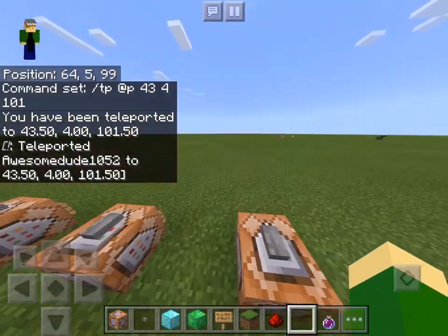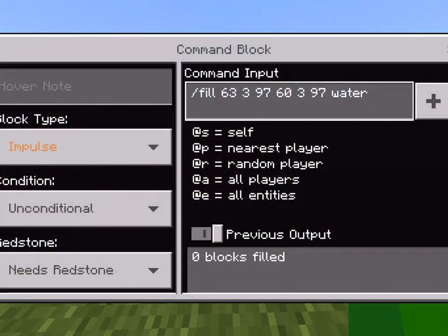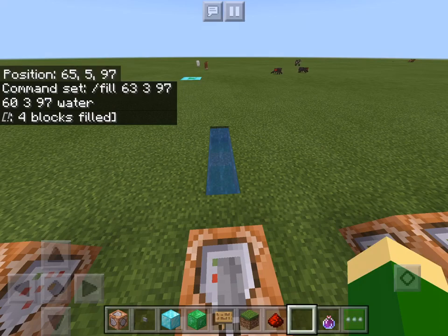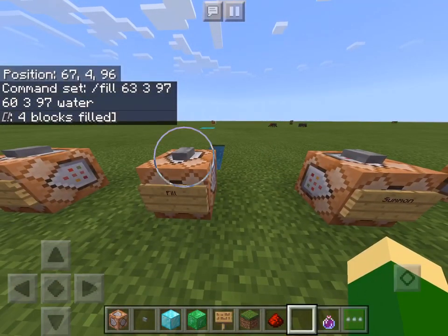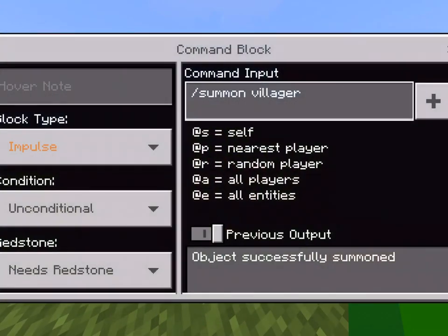Second command: the fill command. What you got to do is slash fill and then the two sets of coordinates that make up the block dimensions, and then what material or liquid you want to fill it with. So in this case I did water and I want to fill this little trench right here. So if I press the button, it's filled with water. You can't reset this though, so be careful on what you want to fill with your command block.